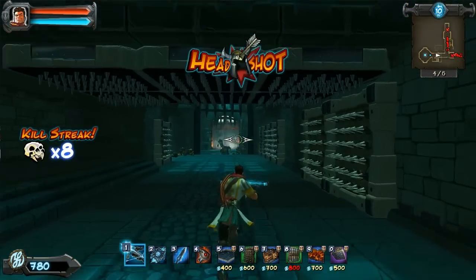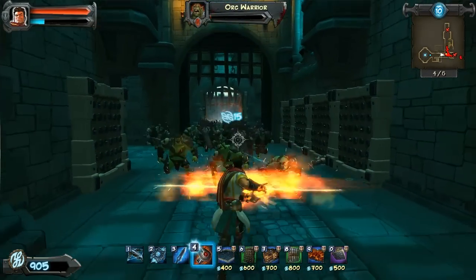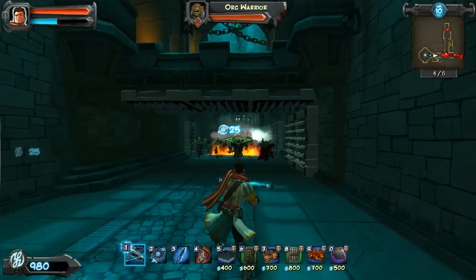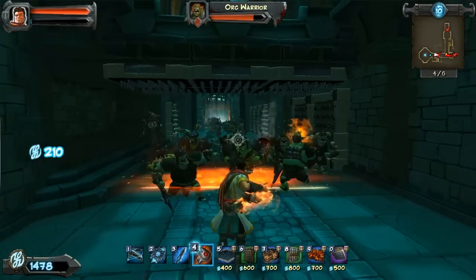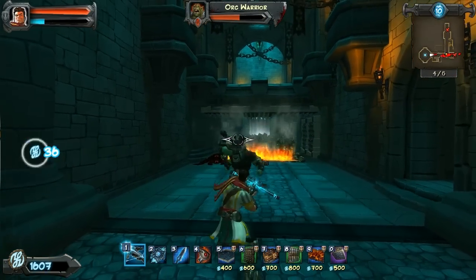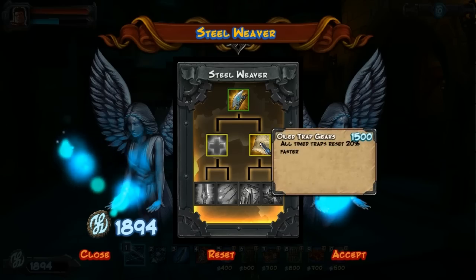Arrow traps or arrow walls below your stunners are very efficient. Once you have enough traps down you should invest in the 20 percent reset speed. Basically after you get about six or more traps — assuming you're using reasonably expensive ones — it's worth getting that. So I should be able to afford it. There we go.